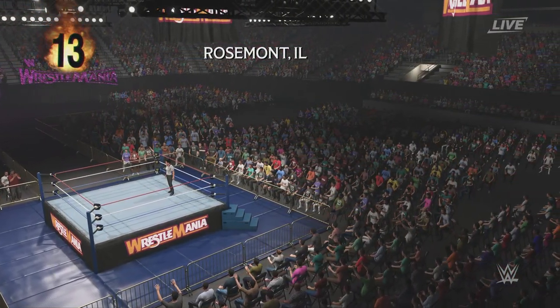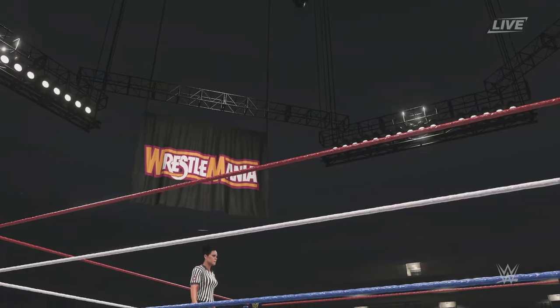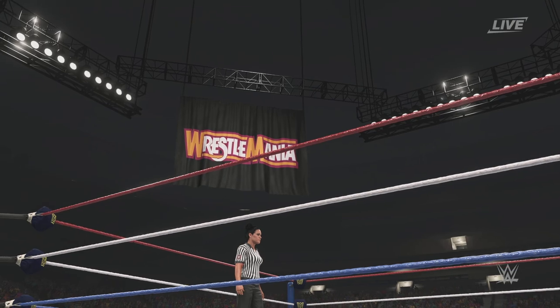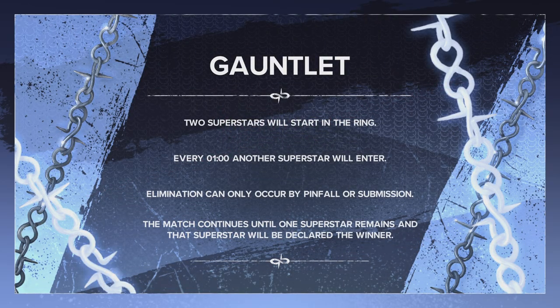The following contest is a gauntlet eliminator match! The rules are as follows: two superstars will start in the ring. At regular intervals, a new superstar enters. Eliminations can occur by pinfall or submission. The match continues until one superstar remains, and that superstar will be declared the winner!